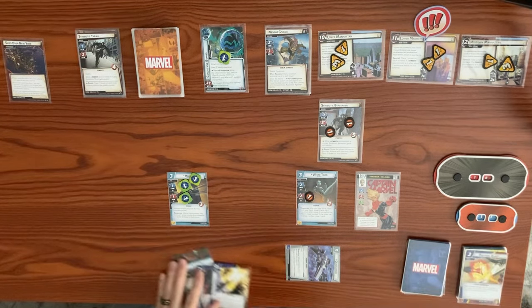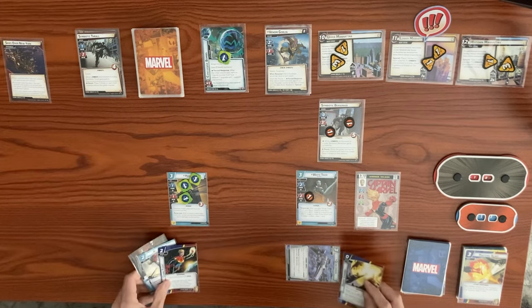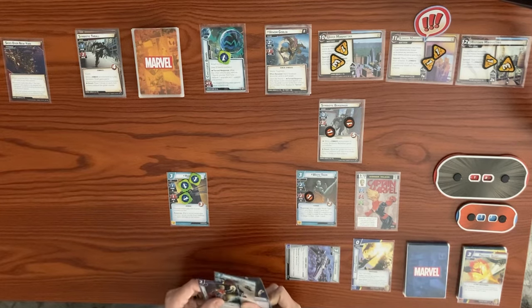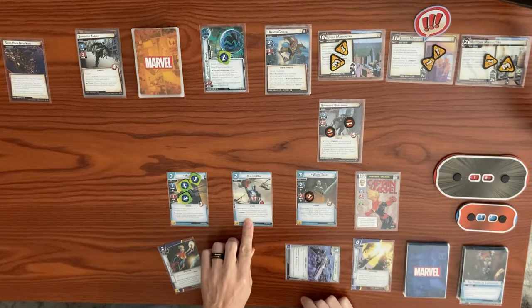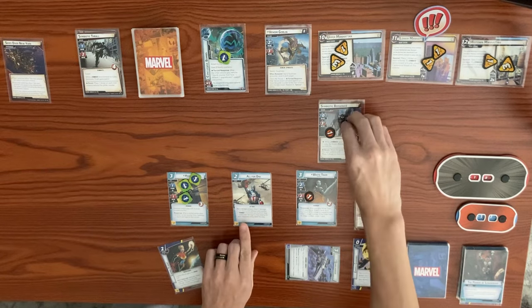We want to get rid of the Symbiotic Berserker too. We play Energy Channel — max one per player — spending X energy resources and putting X energy counters on it. We can discard the Energy Channel and do two damage per energy counter, up to ten max. We use All For One as a double resource — hero action: do three damage to an enemy. That's three damage to the Symbiotic Berserker, defeating him.